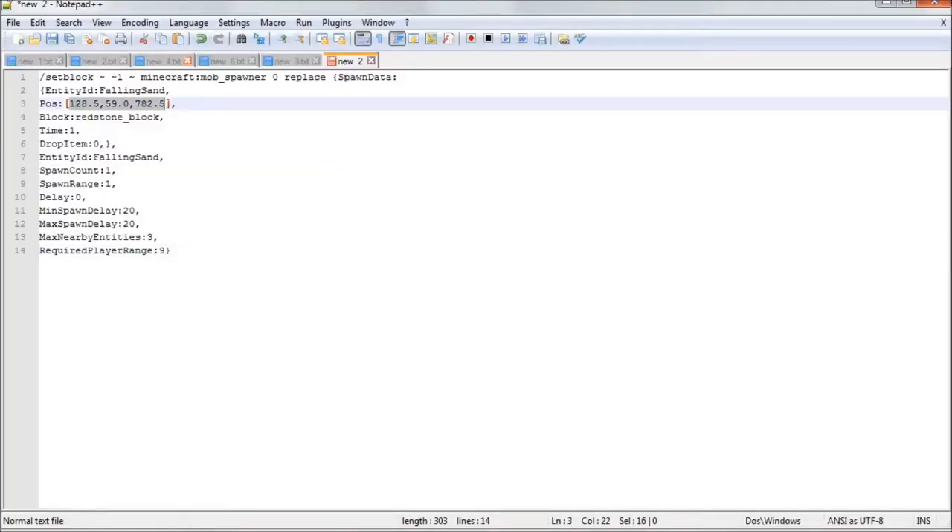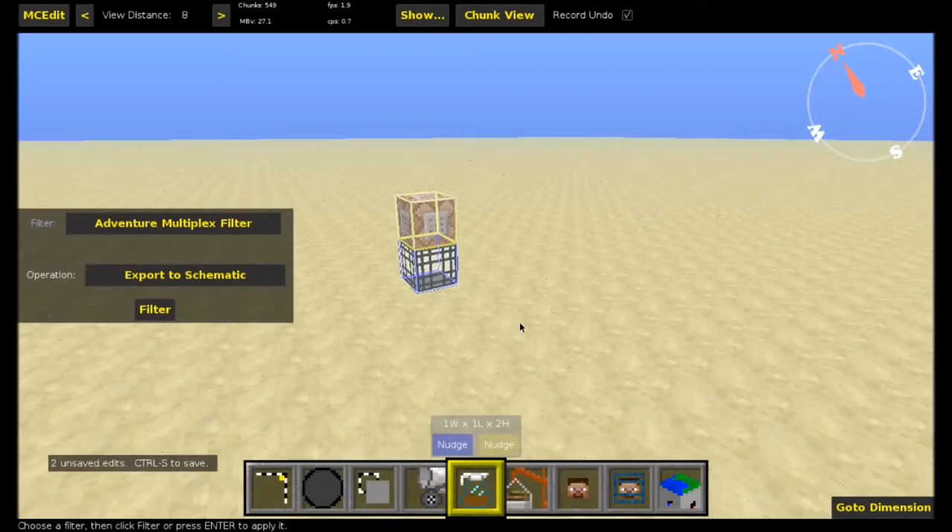But you can edit the post tag of the command — I'll put it in the description — and change that to be where you want the redstone block to spawn. I'll also have a schematic in the description for a one-second clock that you can place in your world.